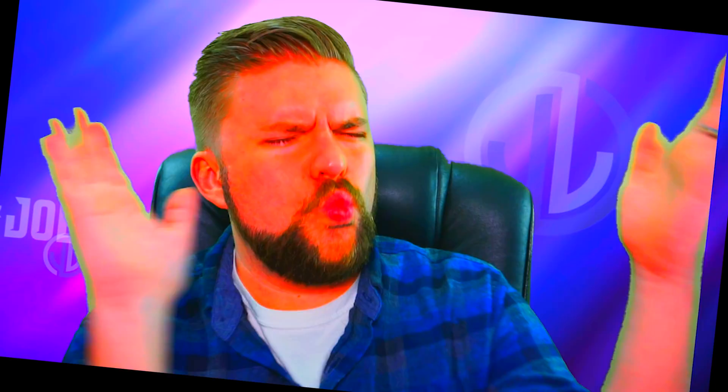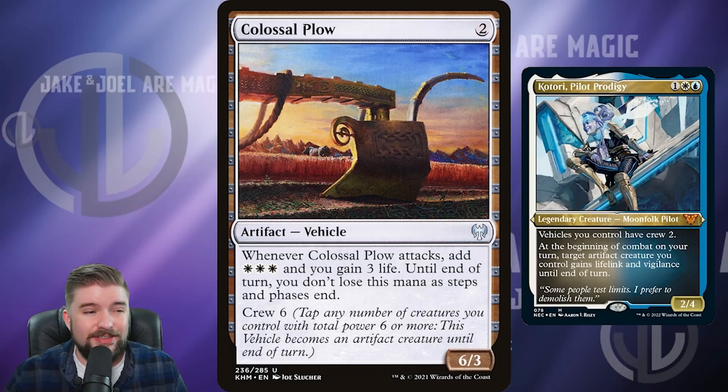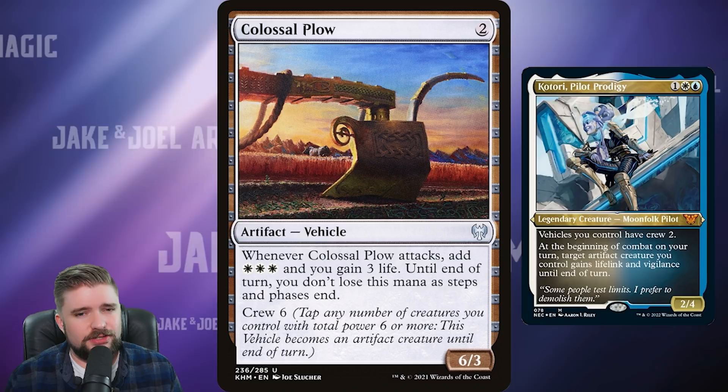Colossal Plow is not a vehicle I particularly like. That three toughness makes it tough to survive. It does have a nice attack trigger of three mana and three life gained, which is synergistic, but if you don't have Katori on the battlefield, Crew Six is rough. I would cut this from the deck and put in any other vehicle you want that isn't already in there.